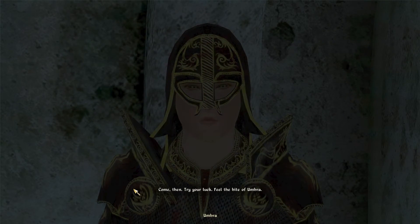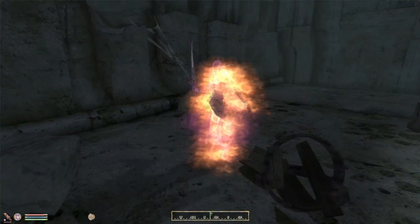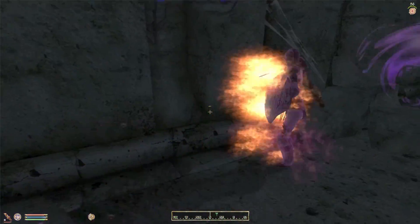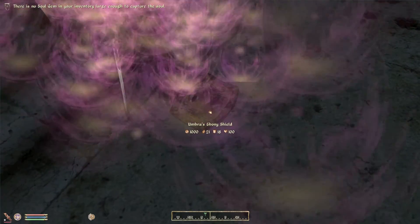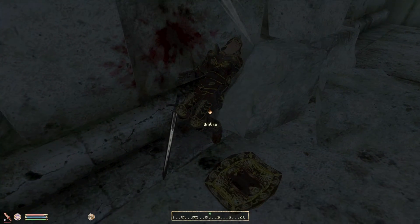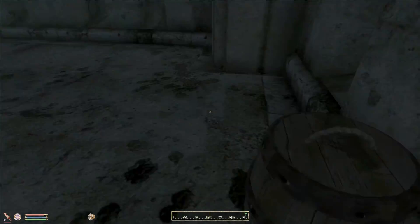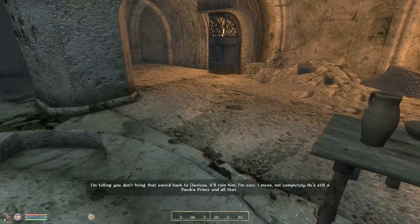Come then, try your luck, feel the bite of Umbra. She does quite a bit of damage but we have a ton of health, and our weapon is enchanted with more than just soul trap. The reason I cleared out my entire inventory is because technically her entire suit is a unique set, so we're just gonna take everything. Sorry Umbra, you were an interesting person but you had to die. She's now dead and I don't really feel remorse because she was a terrible person.